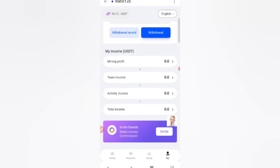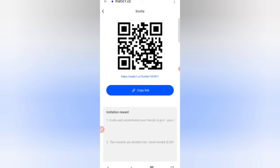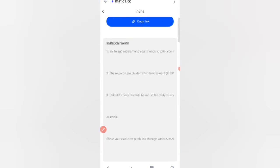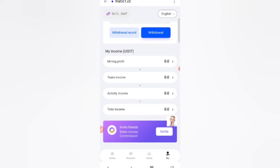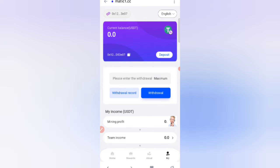You can see my income breakdown: USD mining profit, team income, activity income, and total. You can invite friends to get commissions. The reward ratio is 8% daily commission. Share your referral link with friends and earn lots of USDT.